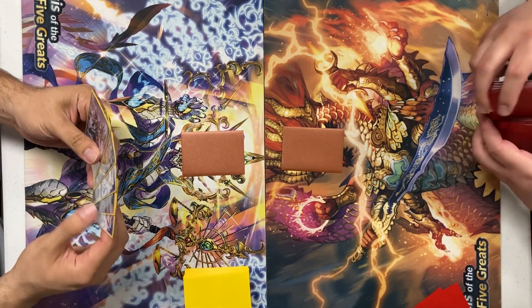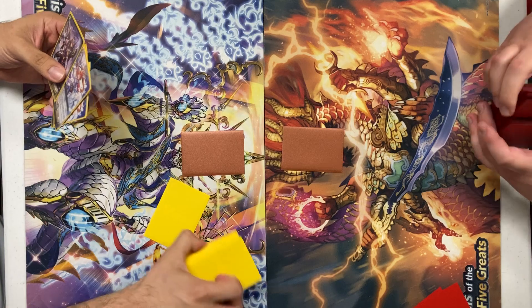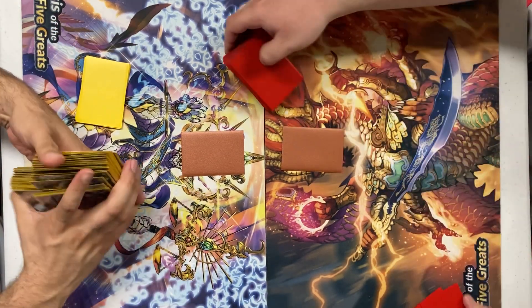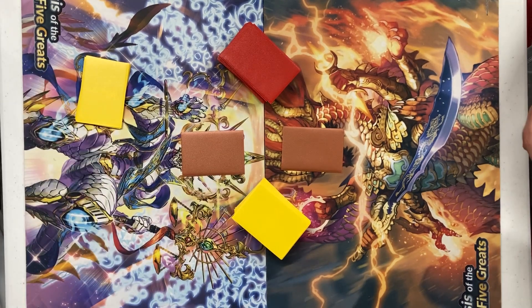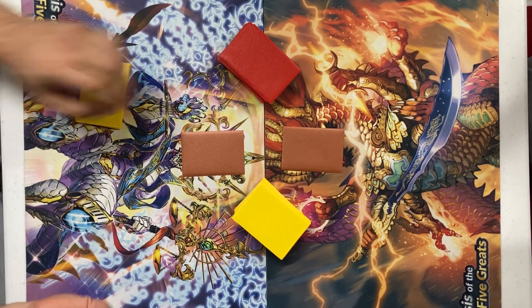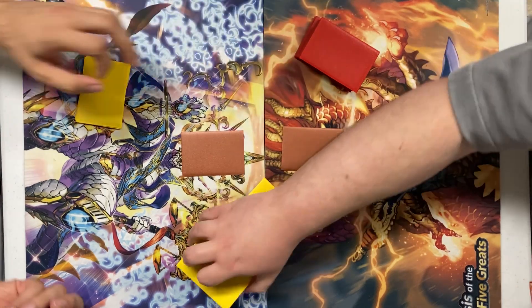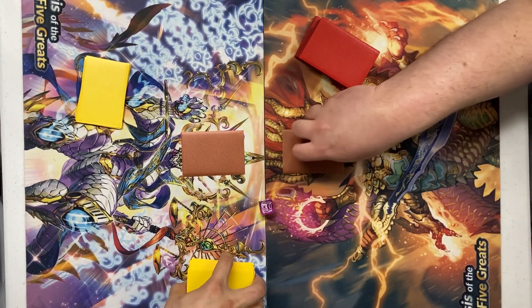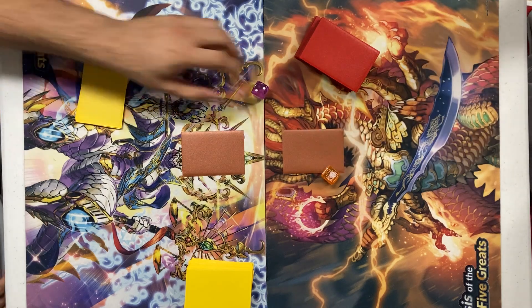We will draw. I'm going to put one back. Same here. And then I have dice as well to determine who will go first. Four. Three. I will go first.